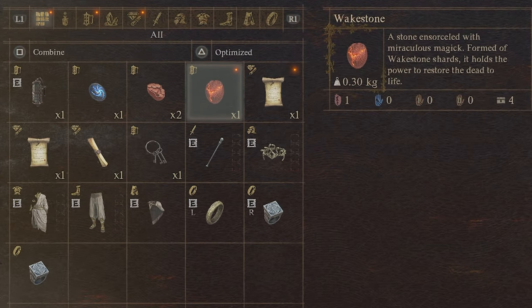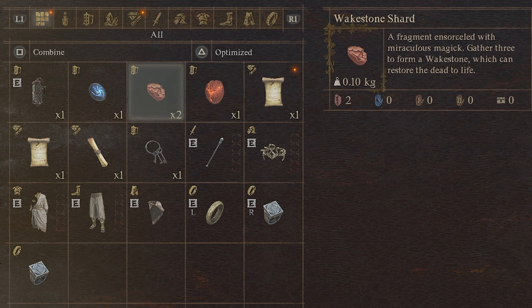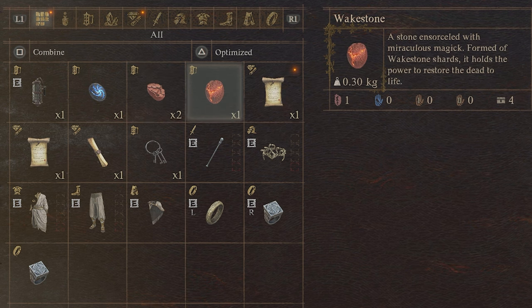Wake stones are very rare items — I only have two at this point and I feel like I'm about halfway through the game. You can get more by collecting three wake stone shards, which you'll find fairly often in chests and as rewards. When you combine three shards together, it converts them into one wake stone.